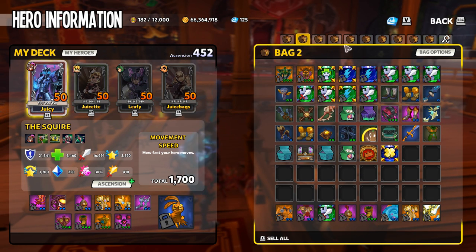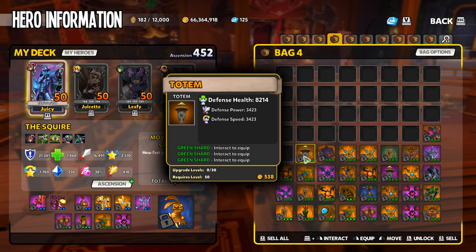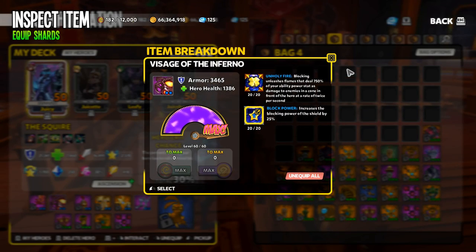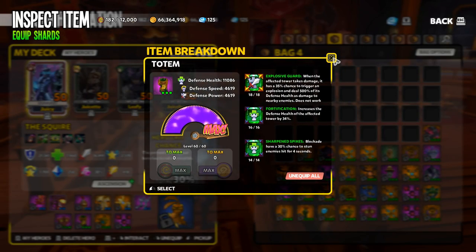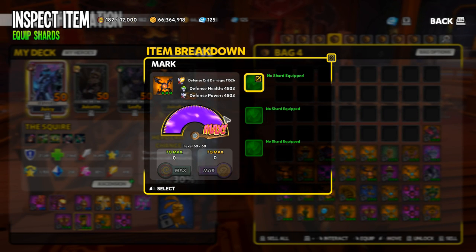Since we were talking about Destruction, let's take a look at a relic in general — let's use this Mark. To open up the interface for this item, or any other item, whether it's in your inventory or directly on one of your heroes, you shift+right-click. When you shift+right-click on an item it's going to open up the interface for that item, which is how you upgrade it and also how you equip shards.